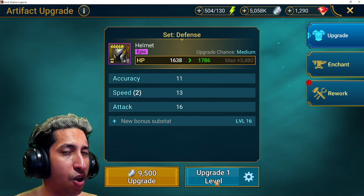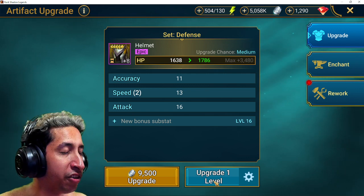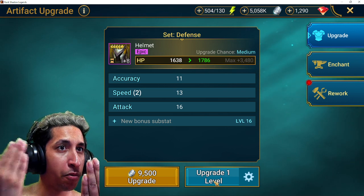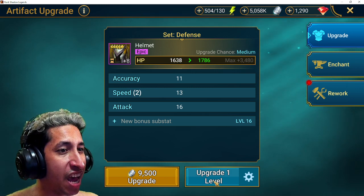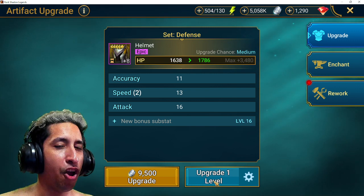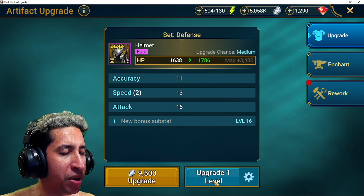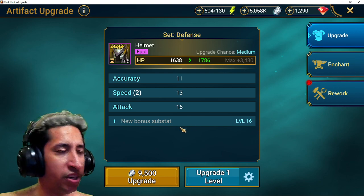We could have got a max of 6, so potentially 18 max, minimal 12. We got 13. Is 13 out of 18 good? Normally no, but if you're early game this is decent because it has accuracy. Every champion early game needs accuracy and speed. But it's a trash piece overall.